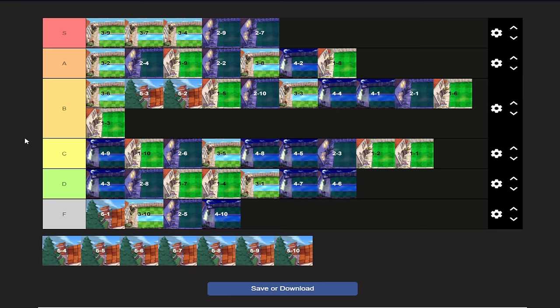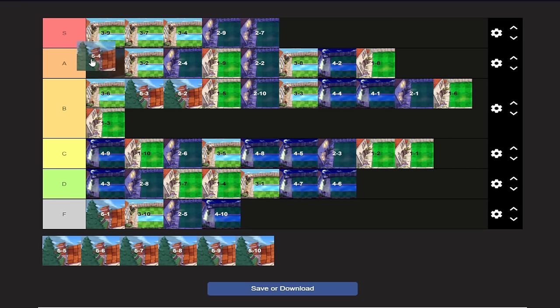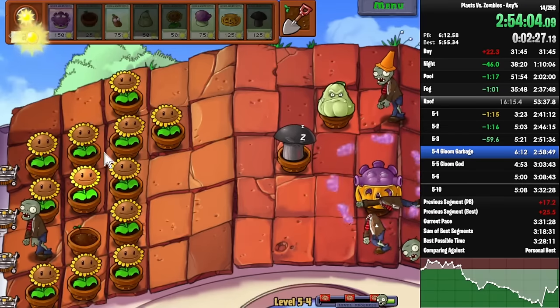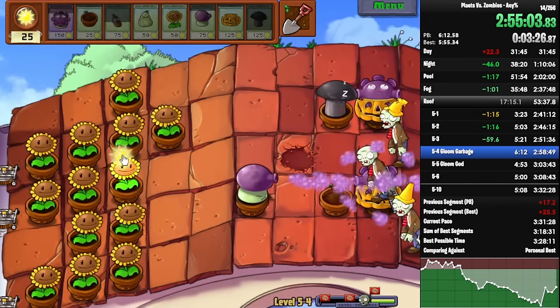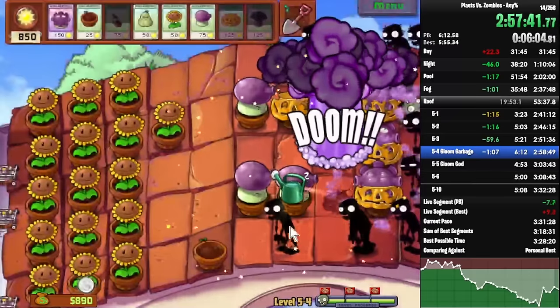5-4 is probably one of the more fun roof levels. I love Gloom Pumpkin strats — Gloom Pumpkins is just one of my favorite combos in the game. More fun than 1-9, definitely the top of A-tier. I would say the S-tier levels are way, way more fun because pool and night levels always tend to be more fun than roof since roof is hard. But with 5-4, you can actually die in this level, and I personally really like the fun factor of risk — risk and reward. You can risk it all and maybe die to a Pogo, or risk it all and get a really good time. 5-4 early Pogos don't happen often, so generally it's better to just use the Pumpkin Glooms.